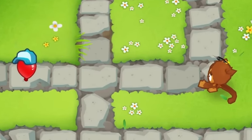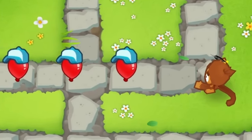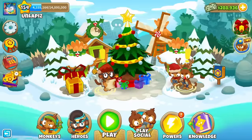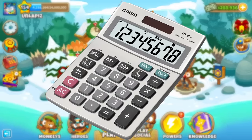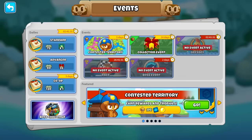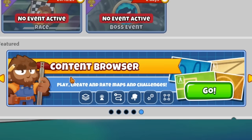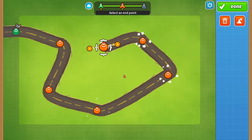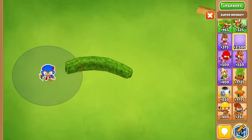As some of you may know, Bloons Tower Defense 6 is a game simply about monkeys popping balloons, so when I took a look at this, I thought it would be perfect to try to make a working calculator out of just these two components. I've wanted to try this out for a while, but with the release of the map editor, it was finally possible to precisely control where balloons travel and where monkeys can and can't see.